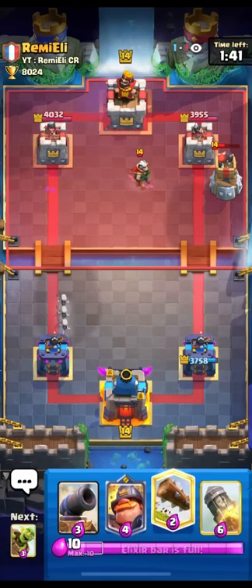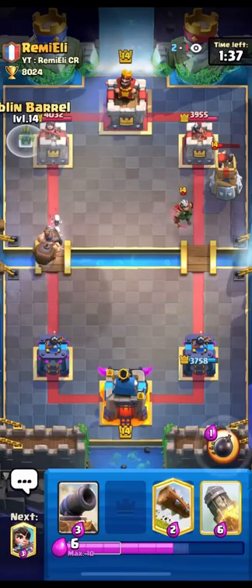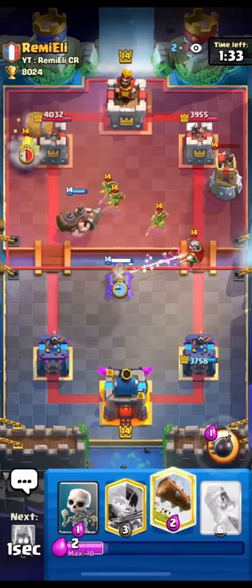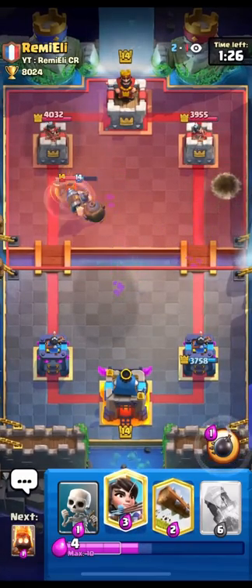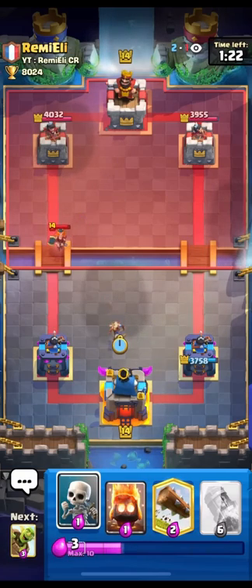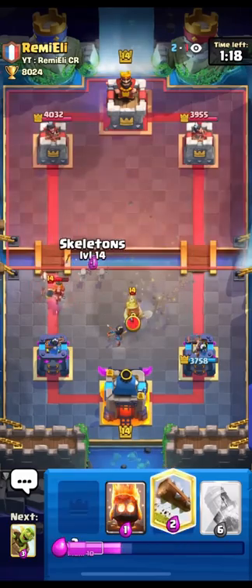He goes for magic archer. I'm just gonna go for a Mighty Miner and goblin barrel — put it kind of awkwardly so maybe I can get a bit of damage. Going for cannon here. It's always good to be aggressive in single elixir, but he knows exactly where the barrels are going, so it's nearly impossible to get damage until at least double elixir. When I have more princess in the middle it should clean up this valkyrie.